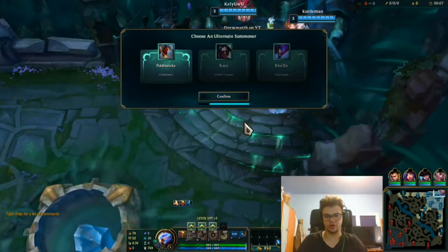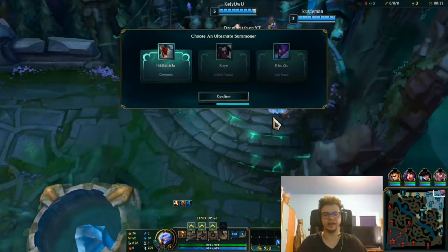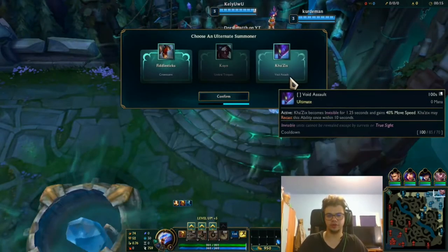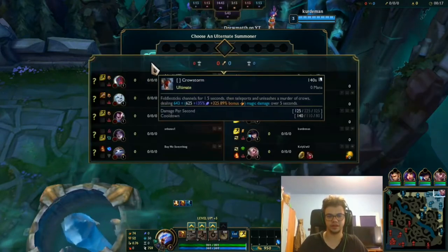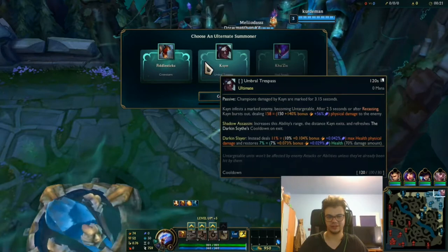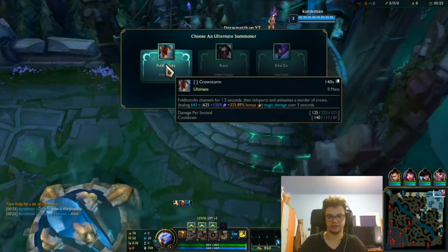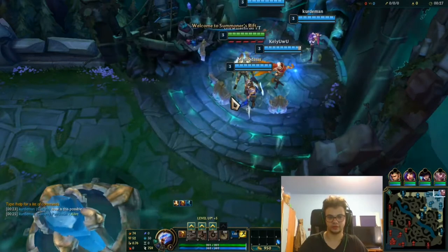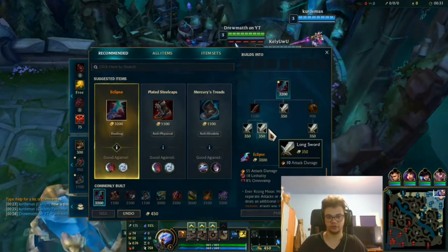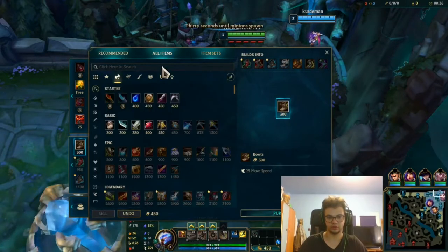Hello everyone, I'm Jumat and today we're going to see two games: one with Pantheon and one with Taliyah on the Ultimate Spellbook mode. I should pick fast and I'm against a Yone so I'm thinking Fiddlesticks. Kane is also quite fun but Fiddlesticks is annoying, so I'm going for this.